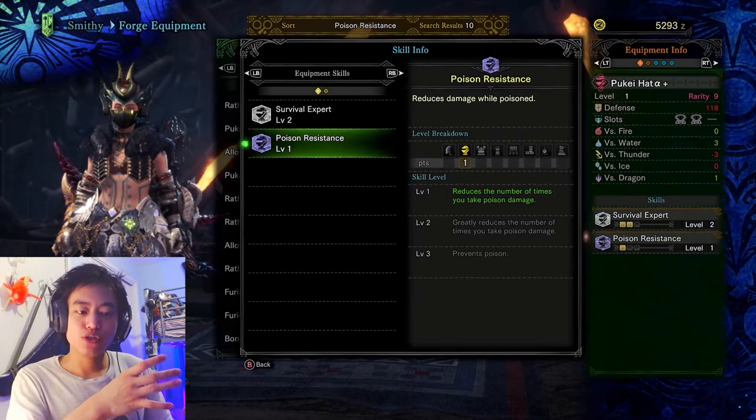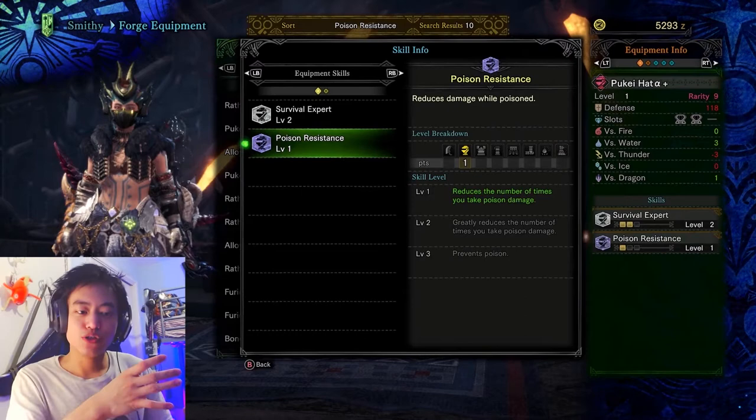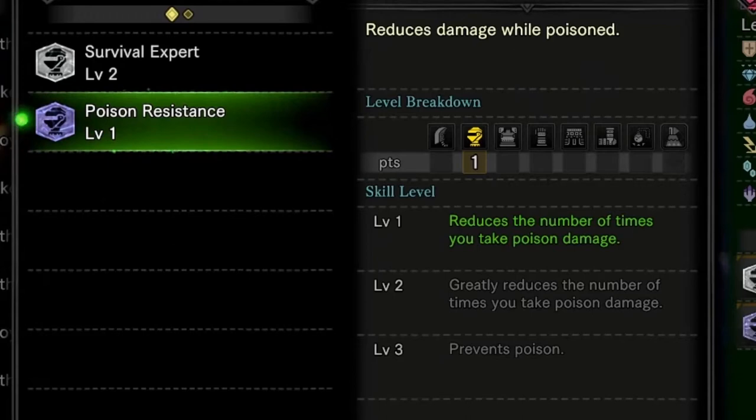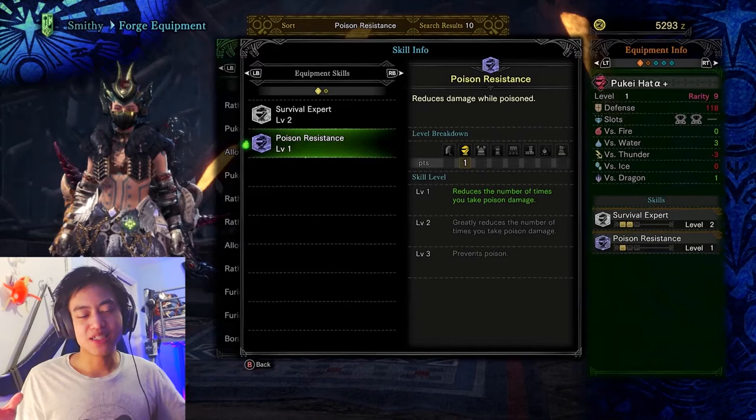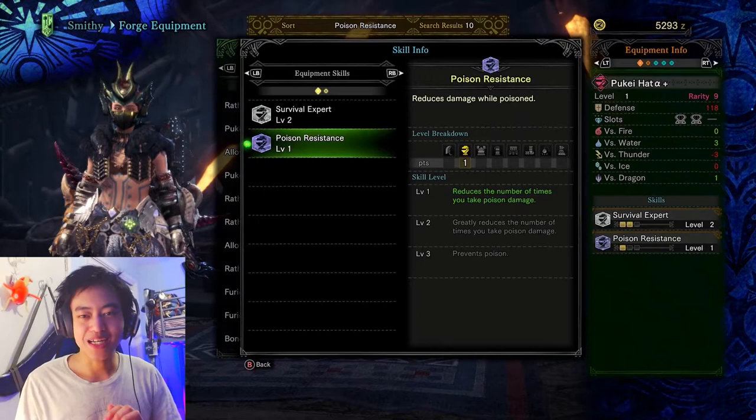The reason you want to max out a skill's level is to get the maximum benefit from it. Take this poison resistance skill — at level 1 it reduces the number of times you take poison damage, which isn't that great. But when you make it go to level 3, it prevents poison completely. Level 3 is the clear winner, so it's best to always maximize a skill that you have. There are some cases where you can't, but try to do it as much as you can.